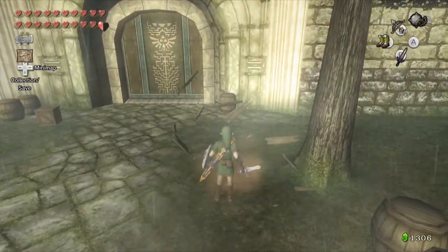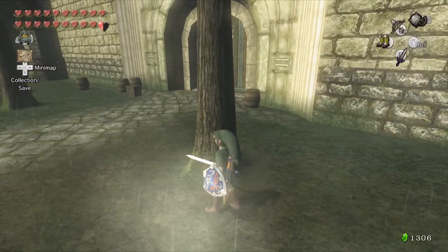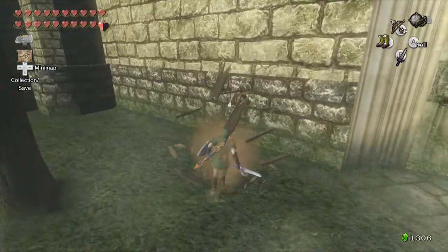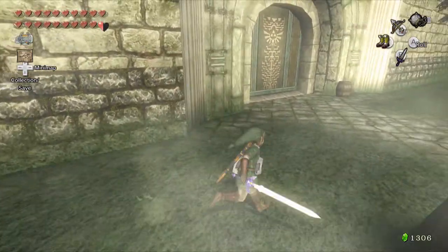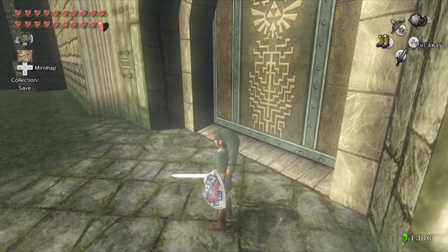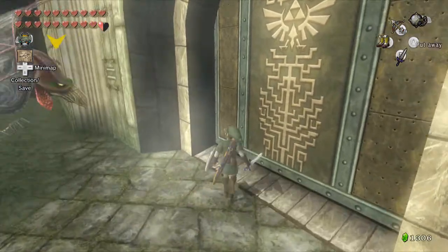Just like the Palace of Twilight, it is a dungeon, but it does not have as many collectibles as before. And there is no hookshot. There are arrows though — I noticed how low we were, so I have the Link Amiibo up and ready to go.